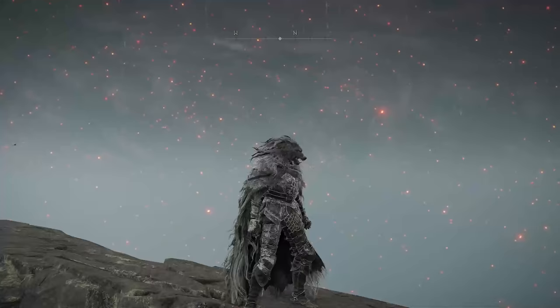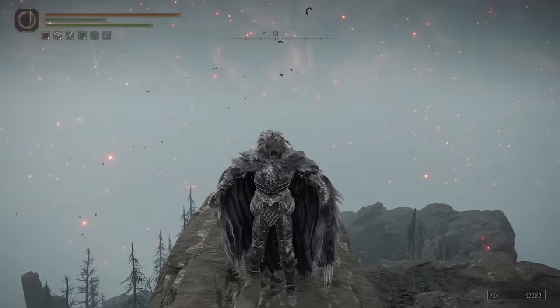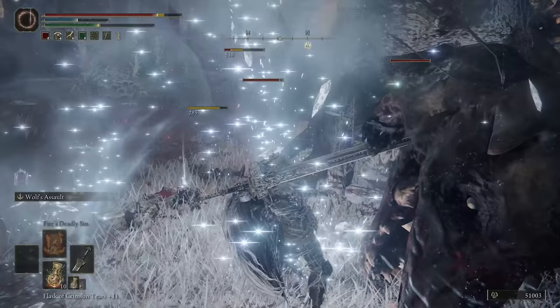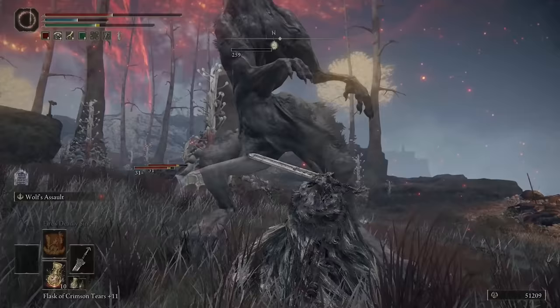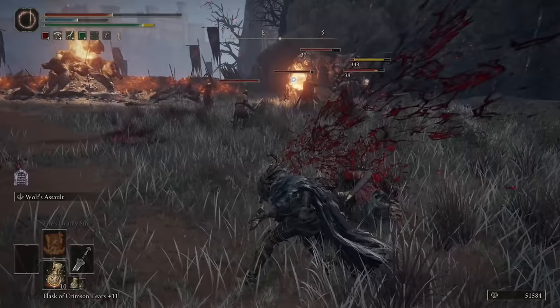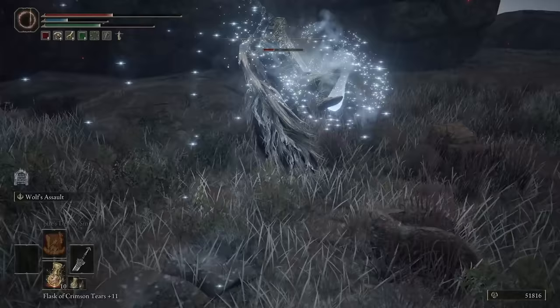Next up is one of my favorites, which is Blaidd's armor — that giant dog character you encounter throughout the game. You find him through some side quests and you can actually fight him at some point and get his outfit. Separately you can also get his mask, which I've combined with the outfit and the whole thing just looks really cool. I love the cape, and you can combine this outfit with other helmets if you want to mix and match since the mask stats aren't the greatest, but the armor itself is a good medium to heavy build. It's a pretty lengthy quest but it's definitely worth it.